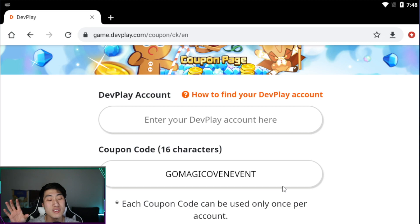The last code is 'Go Magic Oven Event', and that's going to give you 500 crystals. With just those three codes, you're getting 4,500 crystals total.